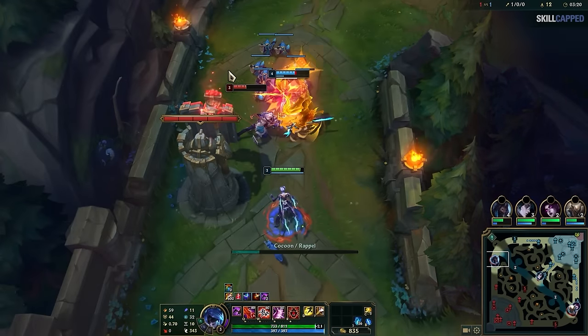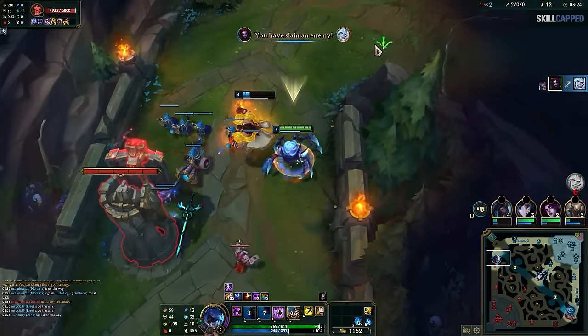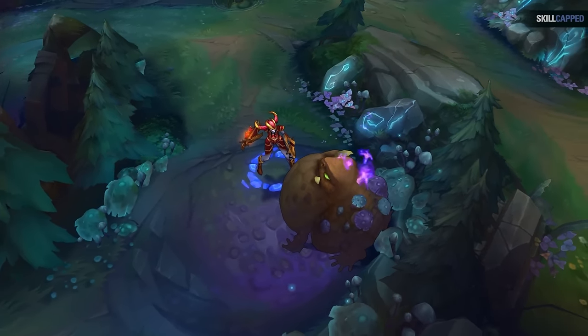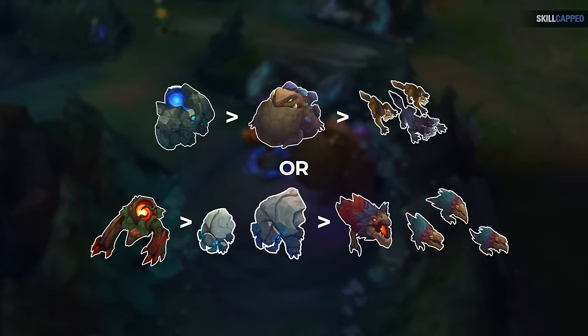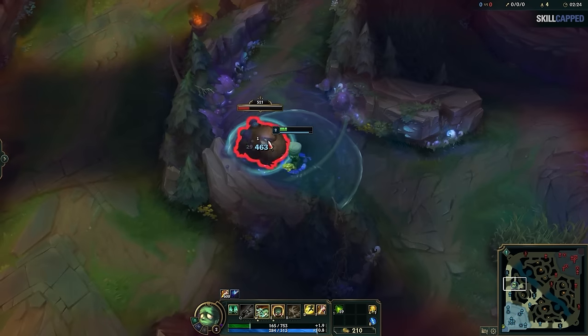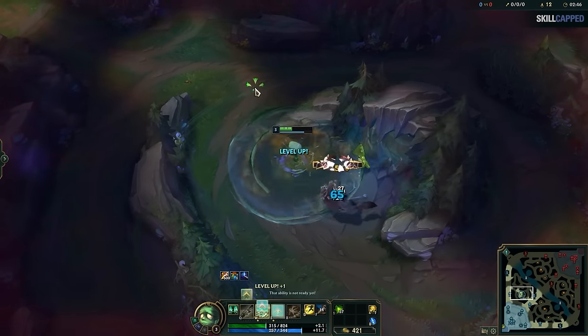By the way, ganking is the term for when a jungler goes into a lane to kill an enemy laner — your second biggest job as a jungler. There's another quick level 3 route which simply involves killing one quadrant of your jungle: you can do either blue, gromp, and wolves, or red, krugs, and raptors. Doing either set of camps will give you level 3 and let you gank just like the previous route. The only difference is that you only have 1 of the 2 powerful buffs, but that can be okay.